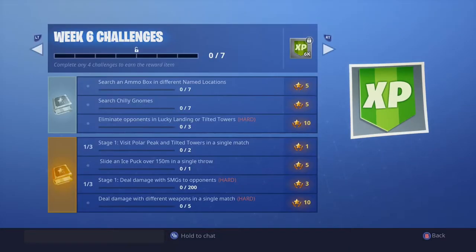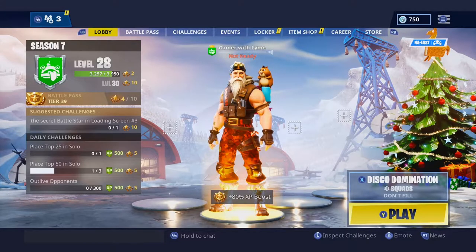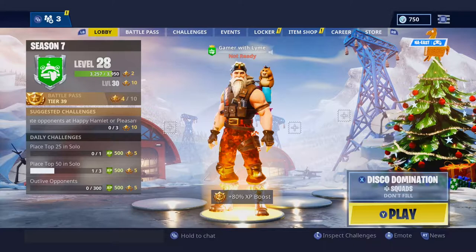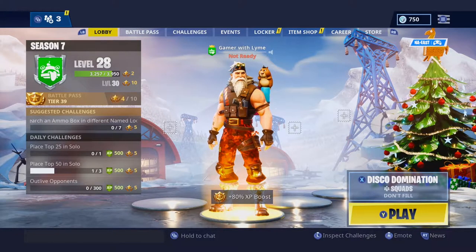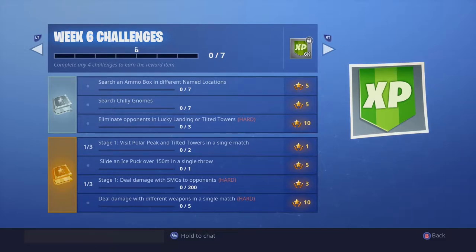Now we're going to look at the chili gnomes for week six. The best mode to do most of these challenges is Disco Domination, because you can repeatedly keep dropping in over and over — you respawn until the match is finished. So for your challenges: ammo boxes in different named locations, searching for chili gnomes, eliminating opponents in Lucky Landing or Tilted Towers, visiting Polar Peak and Tilted Towers in a single match, dealing damage with SMGs, trying the ice puck, and dealing damage with five different weapons — you can do all of that in this mode.